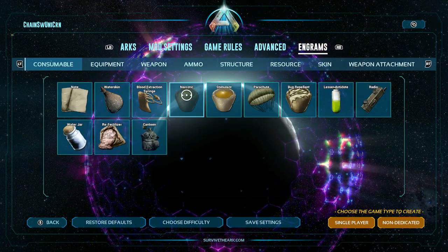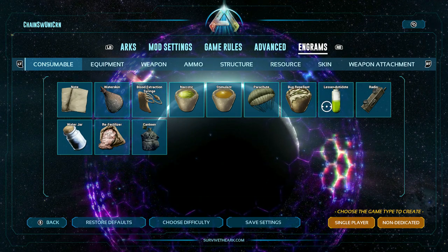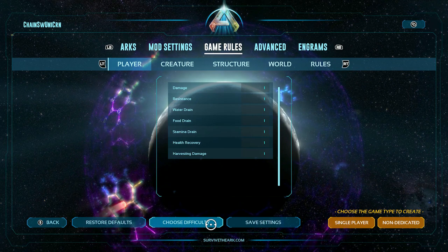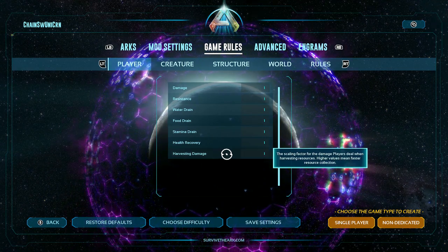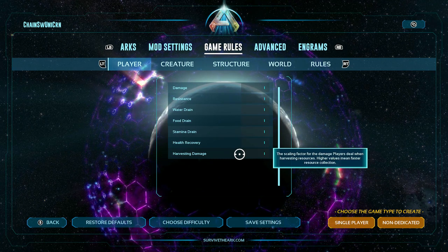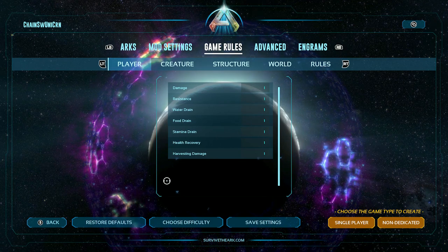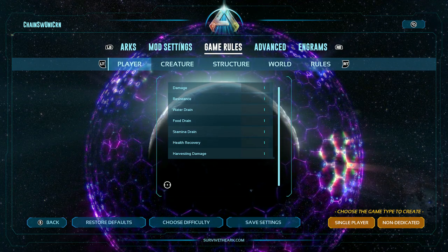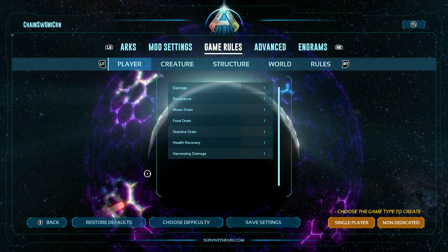The next main tab is the engrams tab — you can double tap on any of them to disable them. The other option is the 'choose difficulty' tab — I'm not going to click it because it'll mess up the settings I already have. But if you select it, it'll change all of these settings to a preset between easy, medium, and hard difficulty. Hard difficulty lowers how many resources you get, increases taming time, increases damage dealt to you, decreases how much damage you do, stuff like that.